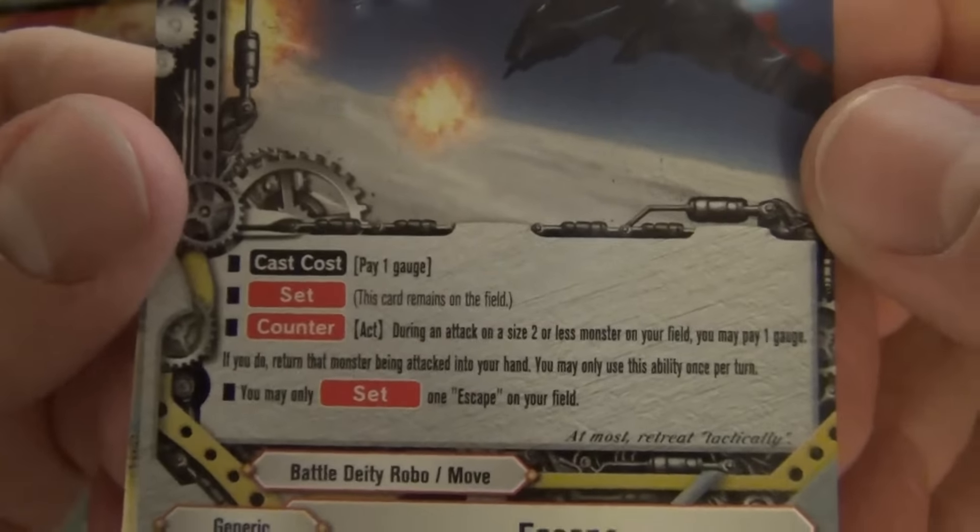Break Time: 2 gauge, destroy a monster in your opponent's center; if you destroy it, you gain life equal to the size of that monster. Kind of expensive for Dragon World. Act: put a soul from this card into your drop; if you do, deal 1 damage to your opponent once per turn.